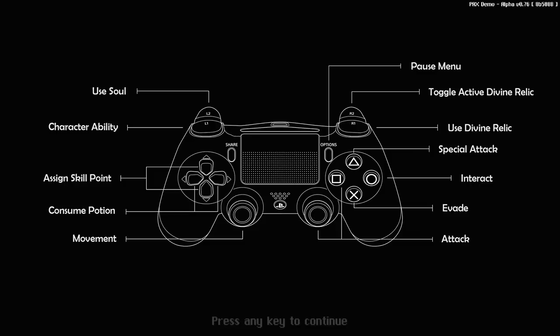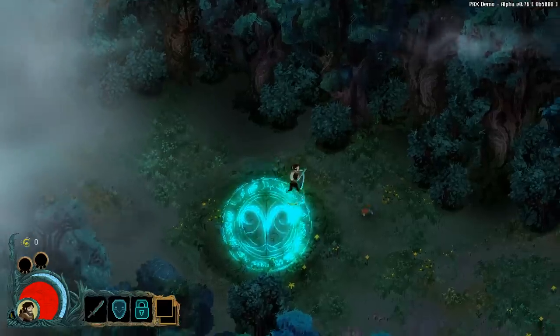Can I just use the tutorial screen? There we go. Oh, this is much more readable. Okay: consume potions — left and right. Skill points are up and down. Evade is X. Square. Right stick is attack. Circle is interact. Triangle is special attack. Divine relic toggle. Pause menu. Alright.